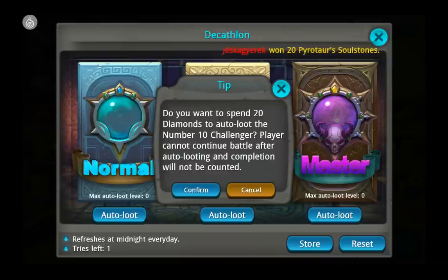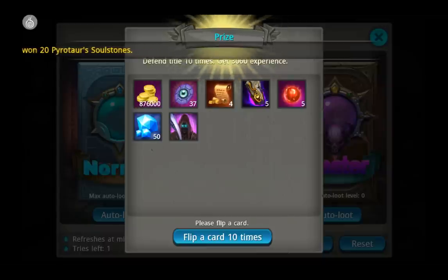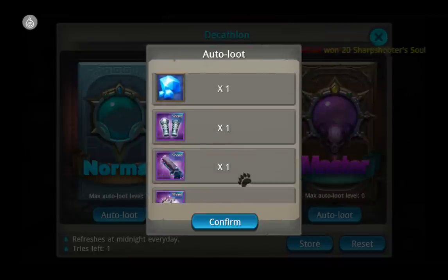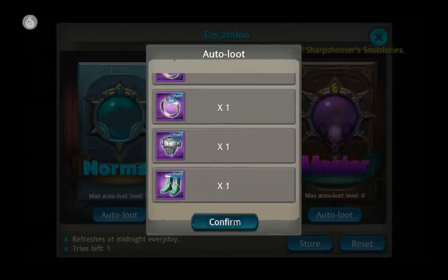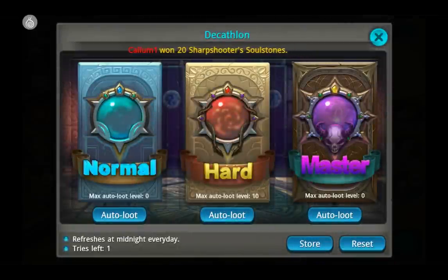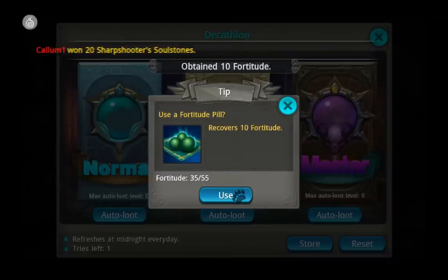So, 20 diamonds to auto loot the number 10 challenger. We get 876,000 gold — this is basically the same as if we'd gone through it manually, and we get the reward. An auto loot, plain and simple. For 20 diamonds you can save a bit of time. If you have a lot of trouble with Decathlon and it takes longer, it's probably worth it, but for higher level players who can run through it in about five minutes, it's probably a waste of diamonds.